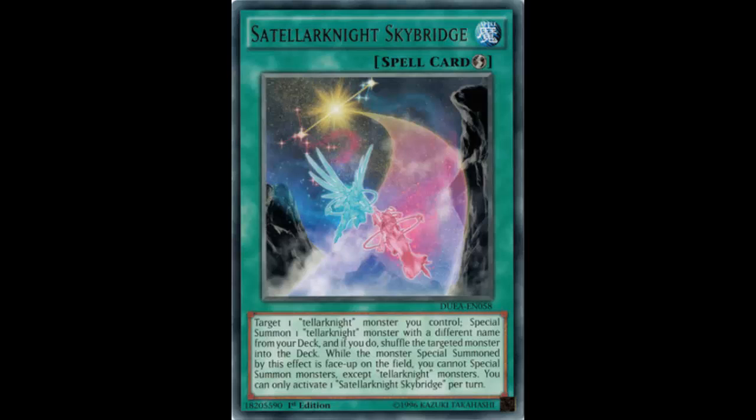It is a quick play spell card that reads: target one Talonite monster you control, or summon one Talonite monster with a different name from your deck, and if you do, shuffle that targeted monster into the deck. While the monster Special Summoned by this effect is face up on the field, you cannot Special Summon monsters other than Talonite monsters. You can only activate one Skybridge per turn.